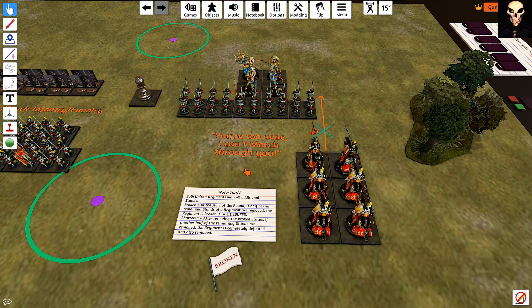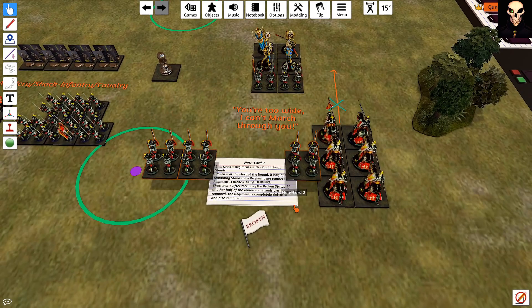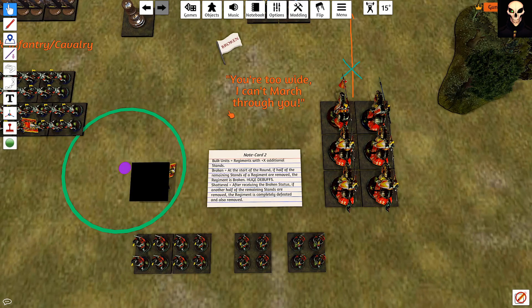Bulk units are another powerful tool but probably lean more towards advanced tactics. Outside of list building, their primary weakness on the board is that their footprint is at least 2.6 inches bigger. This can mean more attacks with volleys against a target enemy regiment; however, in the case of melee engagements, it might jail your reinforcing regiments behind the bulk. A secondary weakness is that bulk regiments can suffer from becoming broken and, in the worst case, shatter.